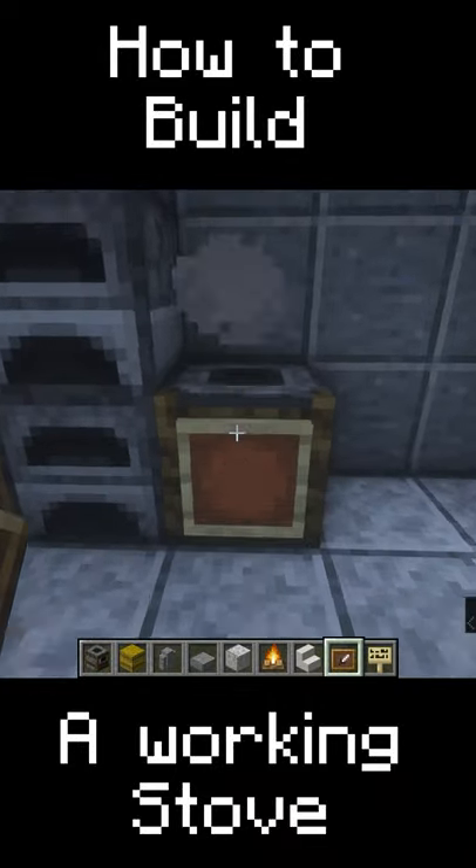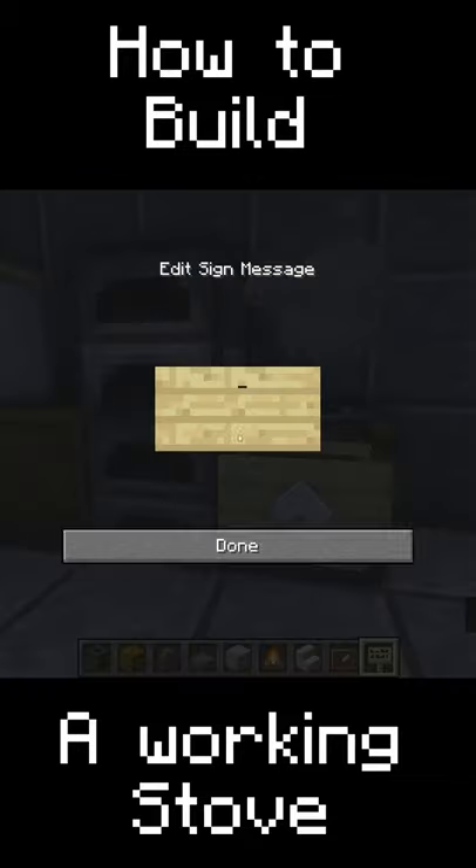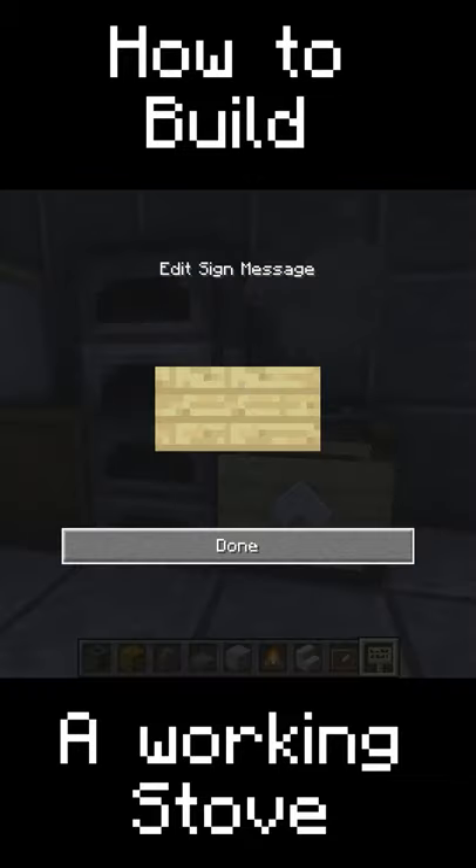Next, we're going to take an item frame, place that, put a quartz stair on it, left click, place our sign on top. And we're going to put three in the center right here.